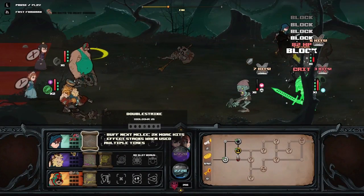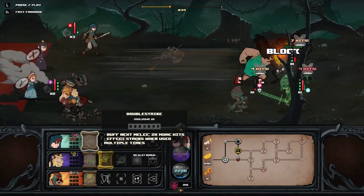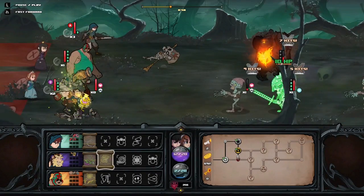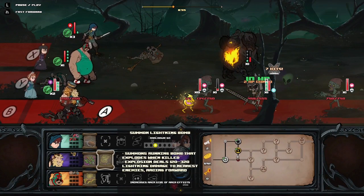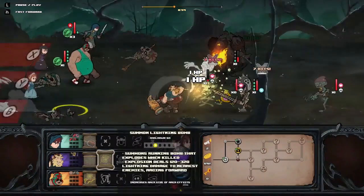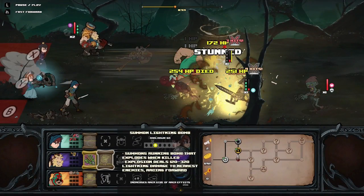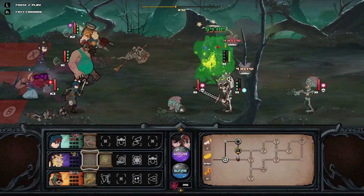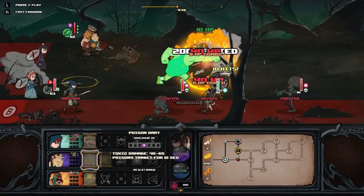Got to start working on getting his stamina down. Did things wrong again — get real good at that. We want to hit, switch, hit — that's the trick. Then we stun this guy and then I'm just going to poison him. And whammo — that's what we needed.